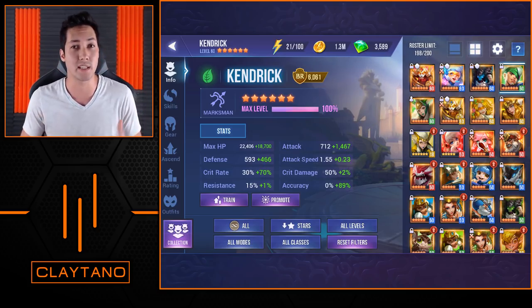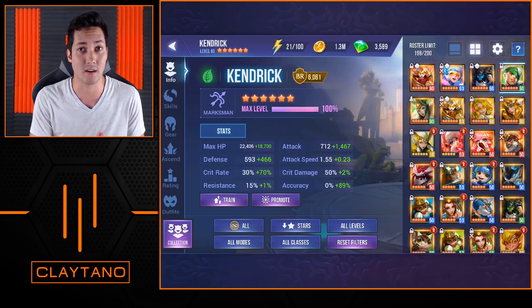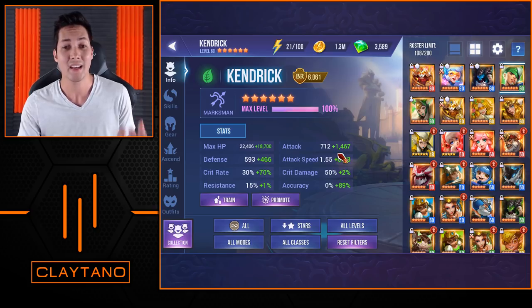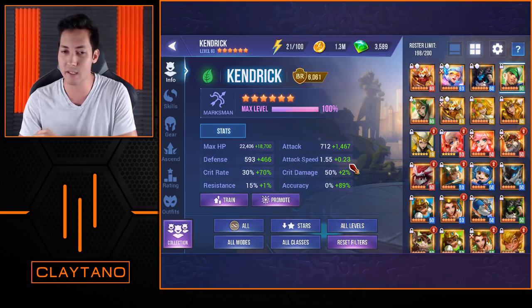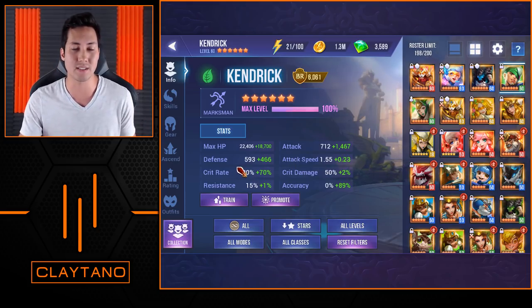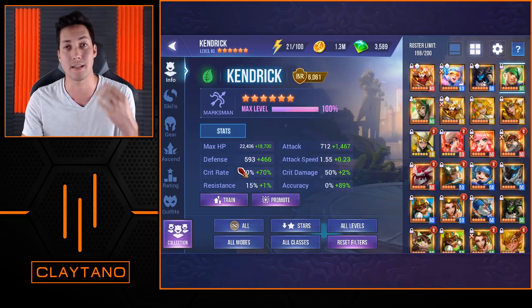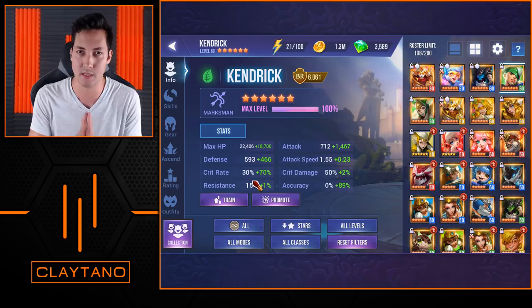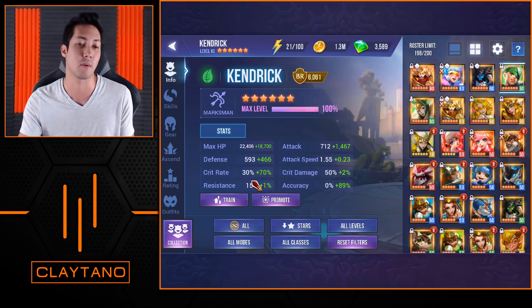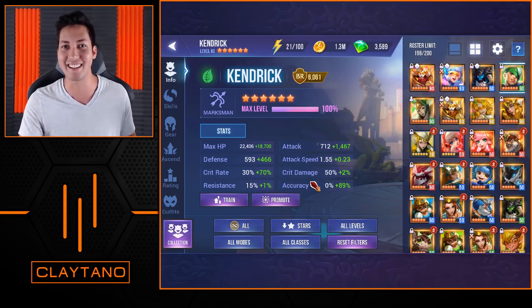His HP is right around 40k, which is really, really strong for a Kendrick that's based on attack. My attack is an additional almost 1,500 additional attack. I don't really care about attack speed too much. The defense — it's nice to have a little bit tankier stats to keep him around a little bit longer so that way he's not dying first hit. You also want to make sure that you're building him with 100% crit rate if possible. Mine is at 100% — 30 plus 70, that's 100%.